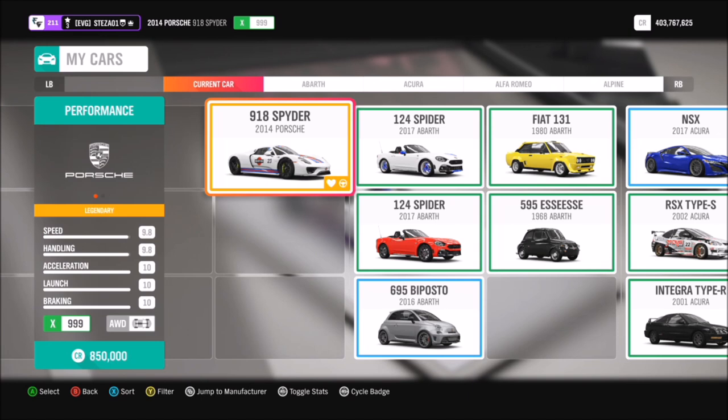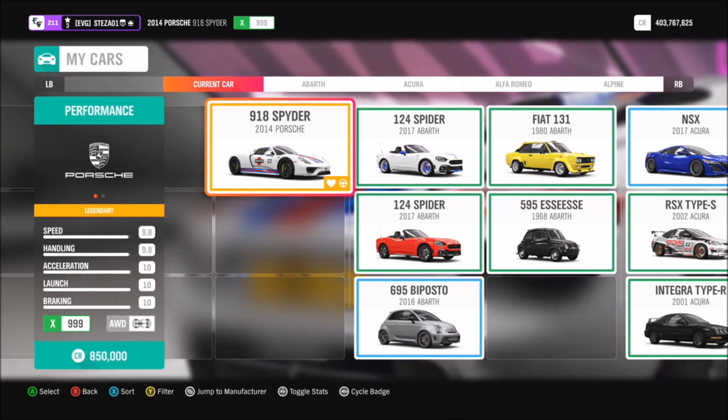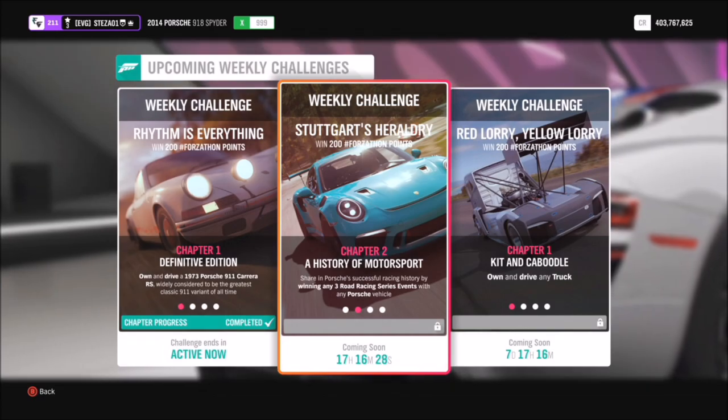I'm using the 2014 Porsche 918 Spyder because I absolutely love it, but you can use whichever one you want — it doesn't matter if you haven't got this one. Whichever one you use, I recommend tuning it. I have a tune created for the 918; the share code is 131579024, and that's available for everyone. Regardless of what Porsche you use, a tune always helps and speeds things up a bit.